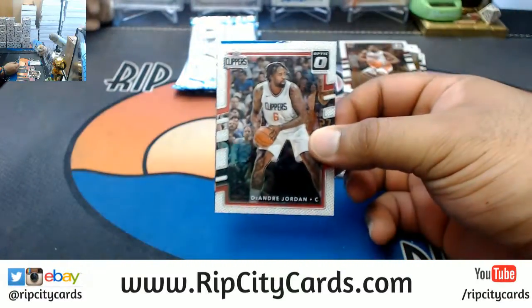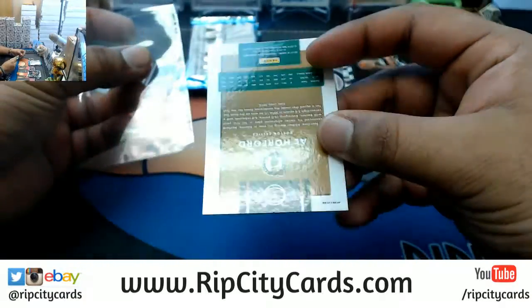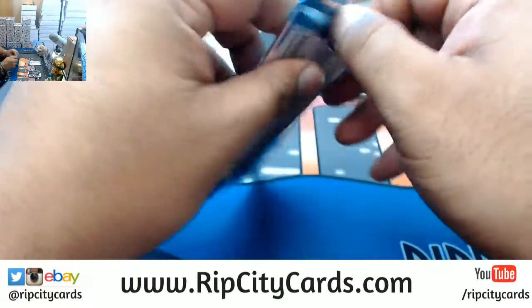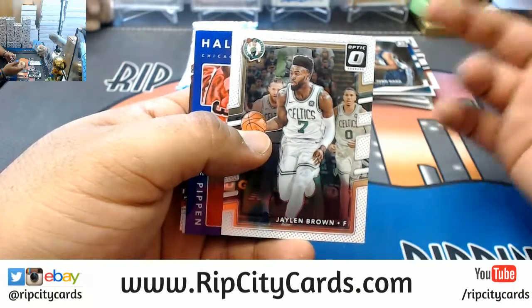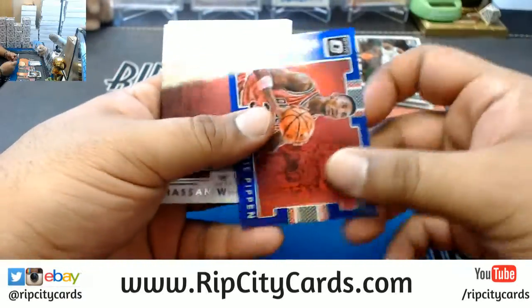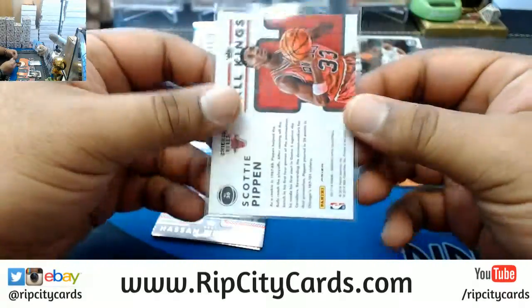There are no guaranteed autographs in a blaster box, so curious what's going to come out of here. We got a parallel for the Celtics' Al Horford — actually not numbered, though. Thought it was a parallel, but not numbered. Scotty Pippen. Now I thought those purples were like parallels, but they are not — they are not numbered.